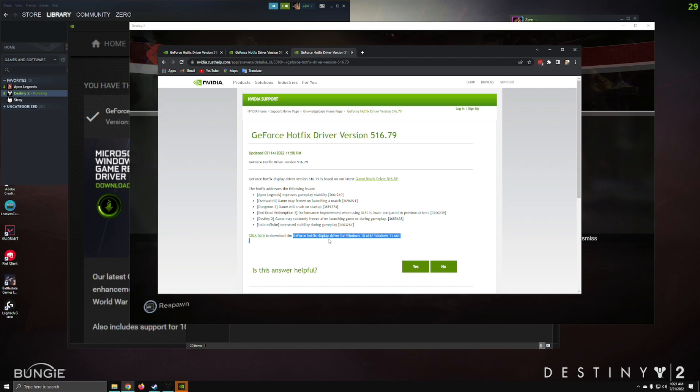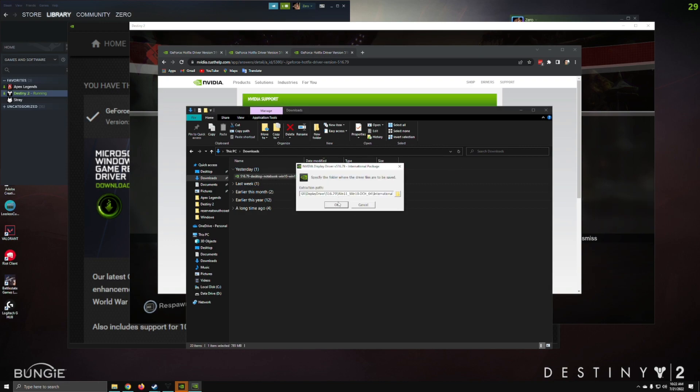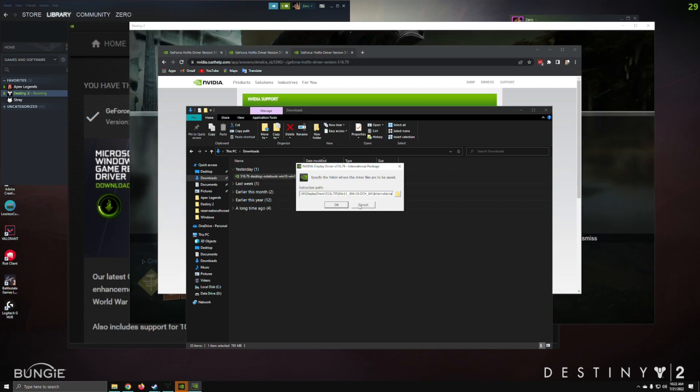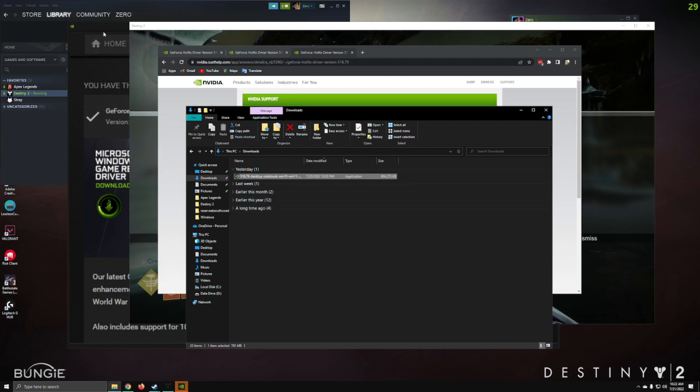Pretty straightforward — just click here to download the GeForce HotFix display driver for Windows 10 or 11. Once it downloads, go to your downloads folder, open it up, click okay, and follow the steps that get prompted. Once you do that your computer will reboot and you'll see version 516.79 installed.